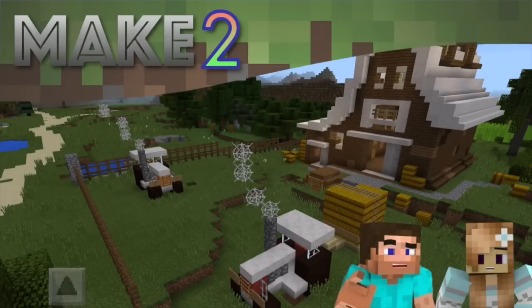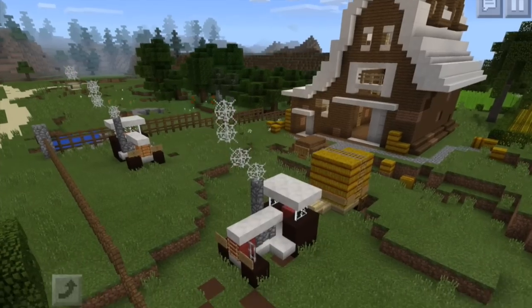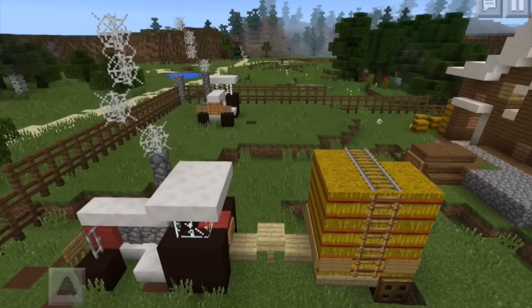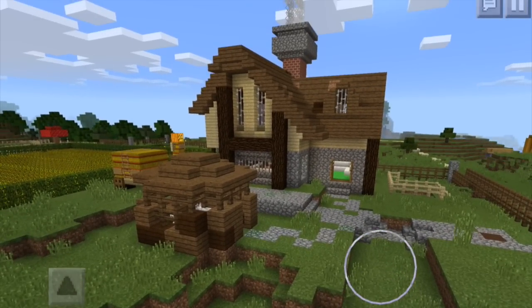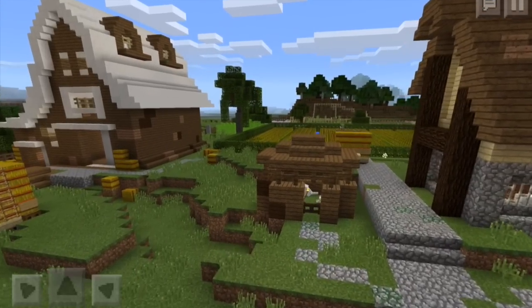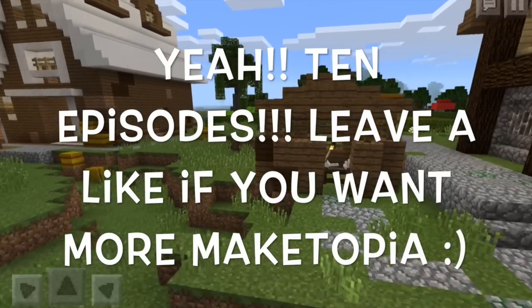Hi guys, welcome to Make 2 and episode 10. Yes, that's right, episode 10 of my Minecraft Pocket Edition Let's Build a World. Last week we made a tractor and a Formula 1 car. Here's the tractor I made and I added on a big bale of hay. That's next to our barn on our massive farm, and now I have finished the farmhouse. I'm going to give you a tour of this, and then at the end of the video I'm going to talk about something very special to celebrate this being episode 10 of our Minecraft Let's Build.